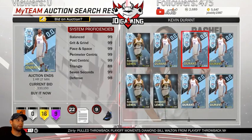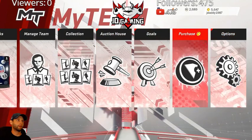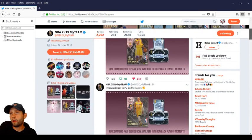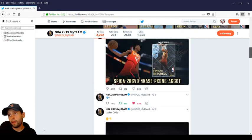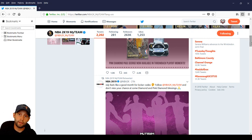Let's go back to Twitter. We've gotta be on the lookout for these pink diamond locker codes - they are coming. It seems like they've been dropping every two to three days. Yesterday we got a diamond, today no news but we got this after the diamond. So I'm going to assume the soonest would be either tonight - so be prepared - or tomorrow around one o'clock.